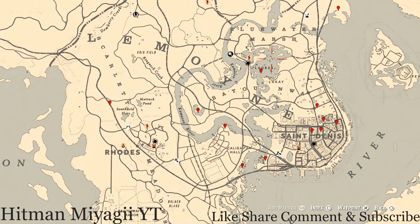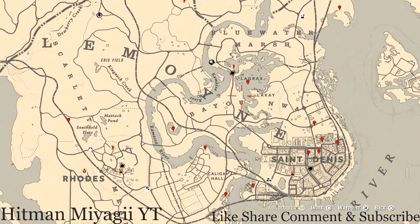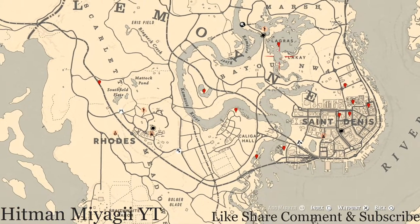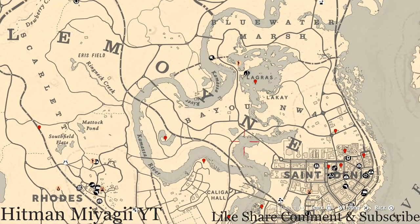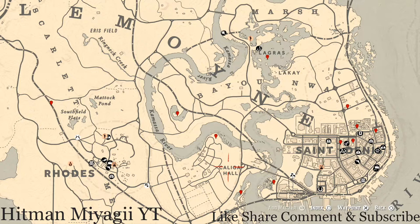Let's get down to the cycles. For today, Wednesday November 3rd: family heirloom cycle one, all lost jewelry cycle five, coin cycle two, arrowhead cycle five, wildflower cycle four, antique alcohol bottle cycle one, all tarot card cycle five, bird egg cycle five, and fossils cycle three.